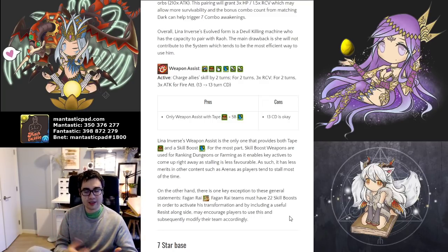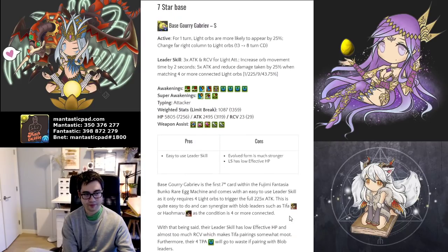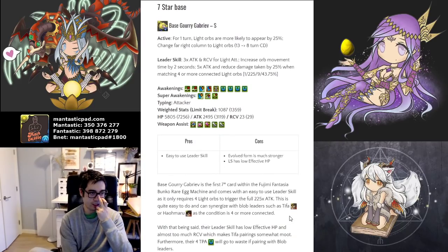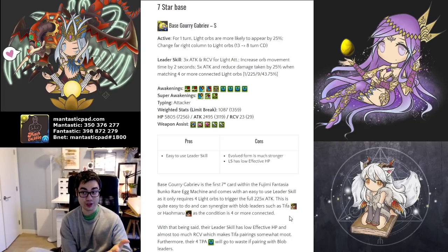So just keep that in mind when looking at any Skill Boost weapon assists — look at what other types of beneficial awakenings come with it. Now let's transition into the 7 stars. The 7 stars also have tremendous amounts of value. All of them are good, and some are obviously better than others, but it is definitely a top-heavy event unfortunately.